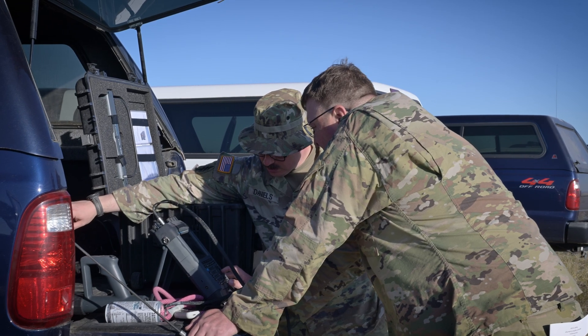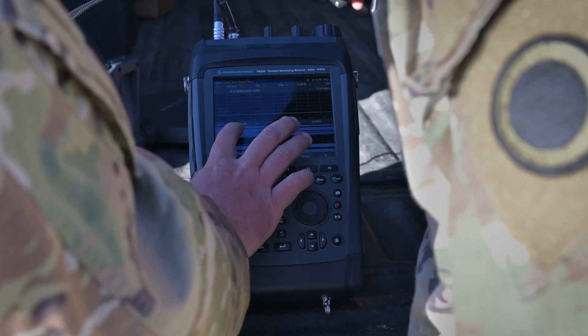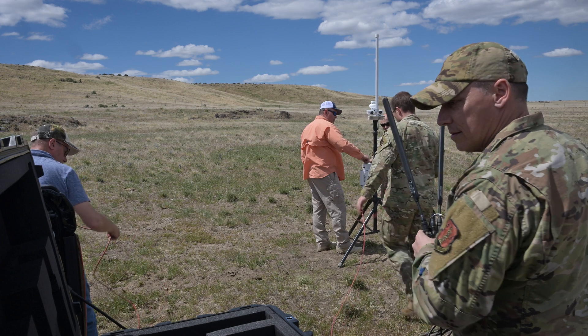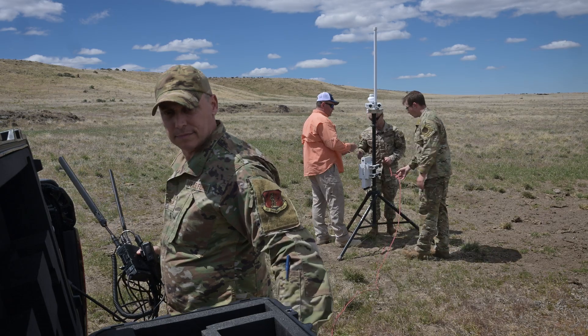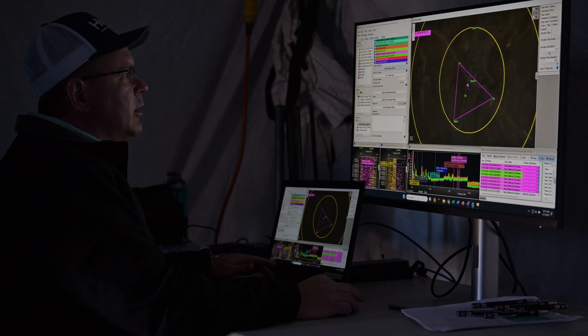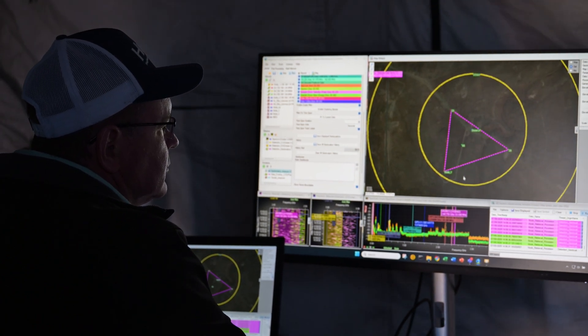Radio frequencies are all around us, so we have equipment that can detect those signals and pick through them. We have nodes out that can identify whether that's a Wi-Fi hotspot, or a cell phone, or a drone operator. We use all that EM equipment to detect and possibly disable drone operators and or drones.